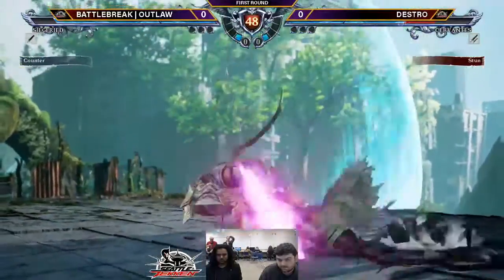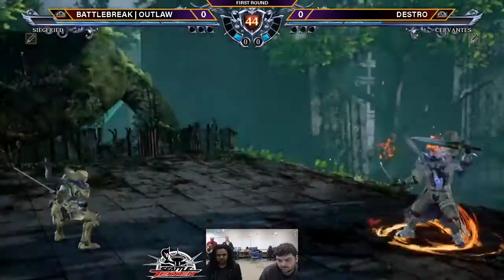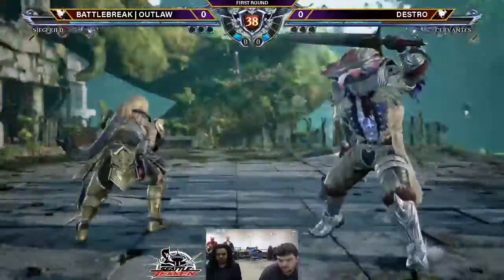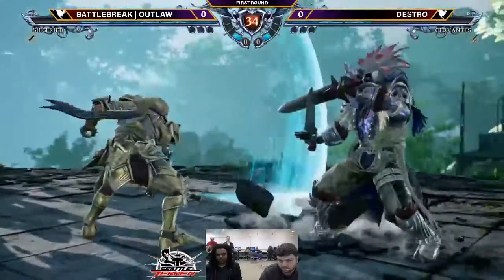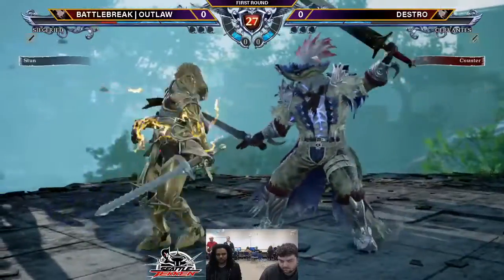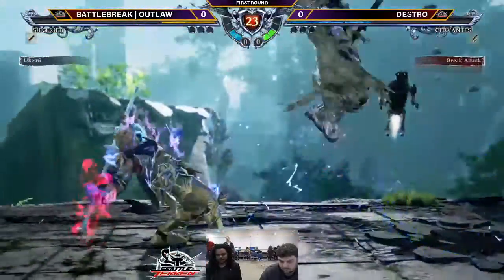So here we go, getting right into it. Almost immediately, Outlaw loves using 6A to mix you up, just trying to get a sneaky gunshot in. Outlaw not falling for that though, ducking under it. Playing around in neutral. Outlaw, good block on that second row. And here we go with the A plus B pressure — blocked — and here we go with that wall rising A. That move is nasty. It is punishable, though.